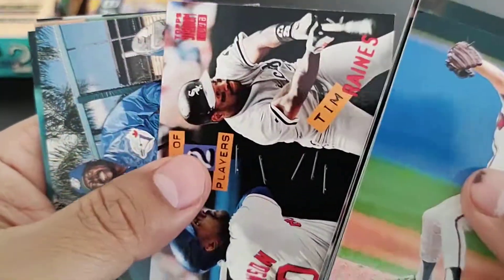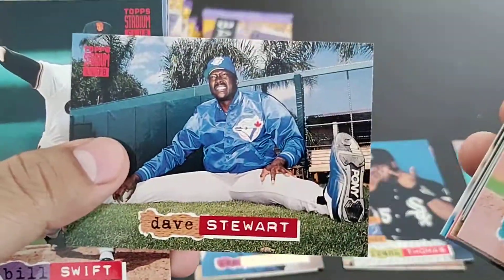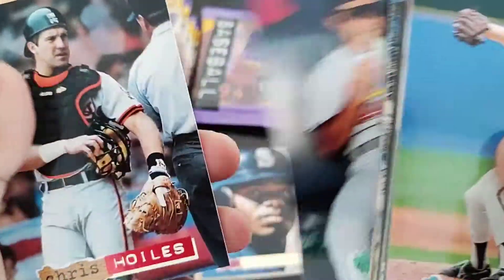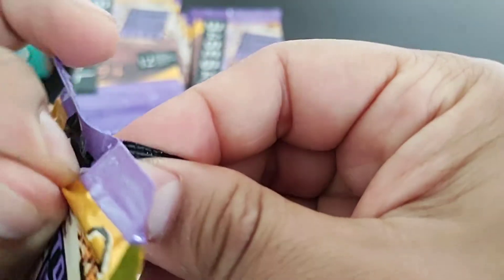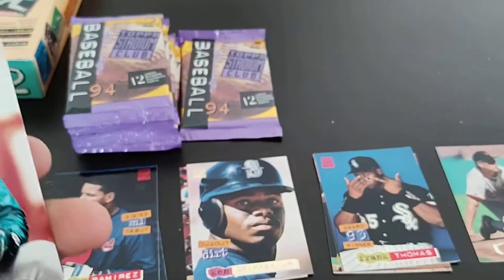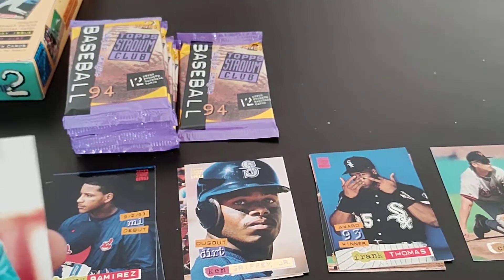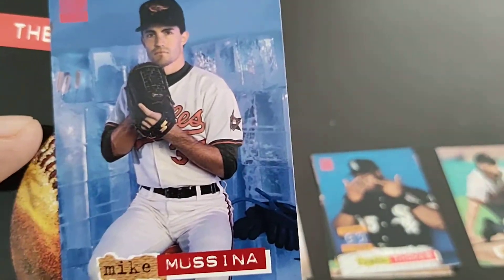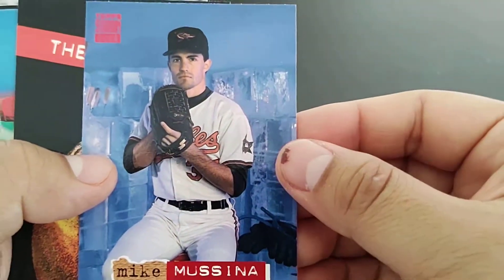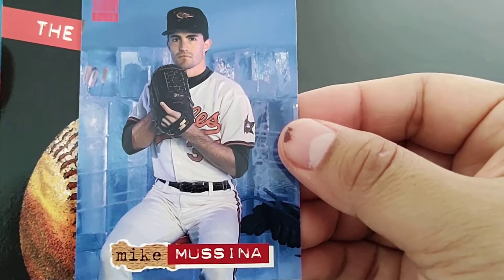Another one — that's our second one. Dave Stewart with the Blue Jays. Ruben Sierra, Mike Mussina — that's a cool-looking card with ice blocks in the back.